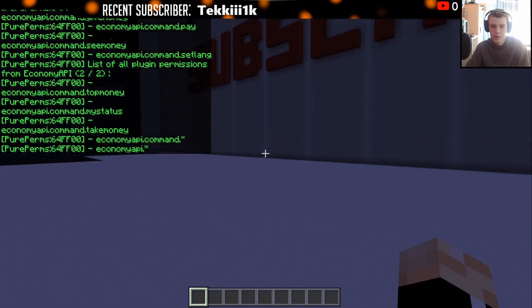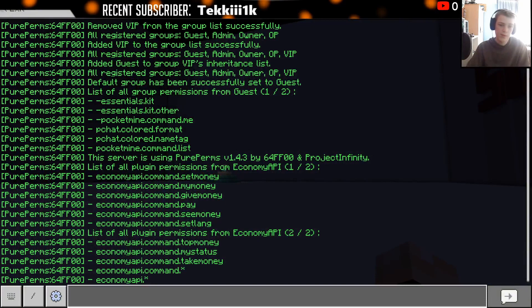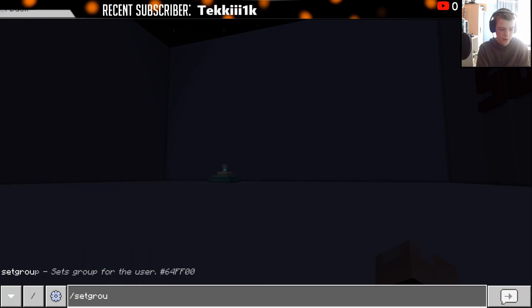You can only have one group at a time, so you just set a different group for the user. For example, if I wanted them to be guest instead of VIP, you'd just do setgroup guest, and that would remove VIP.